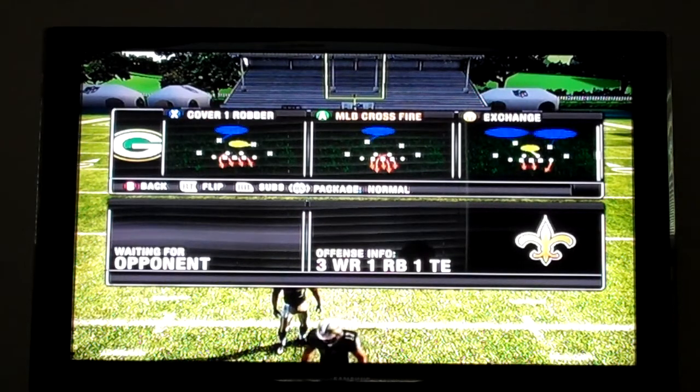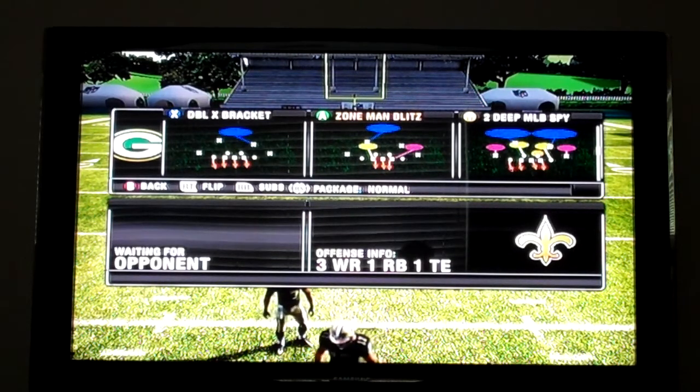The thing that's unique about it is that both outside cornerbacks play purple zones, which there's not very many plays at all in Madden 11 where you'll have this, if any other.